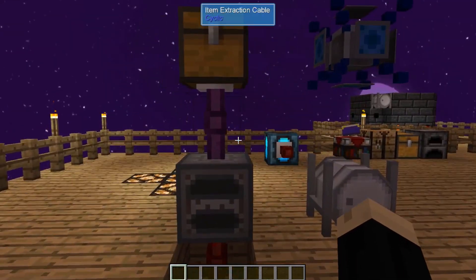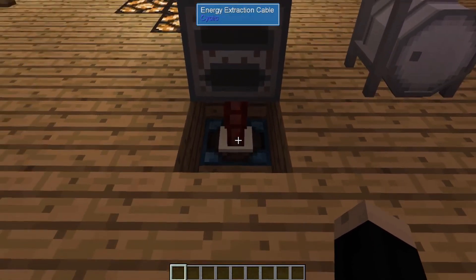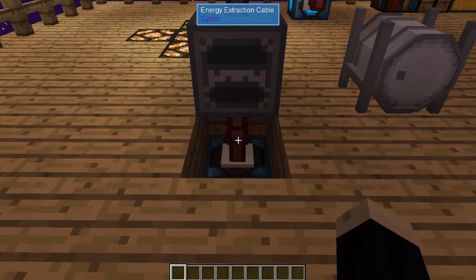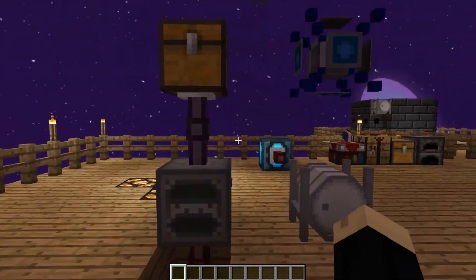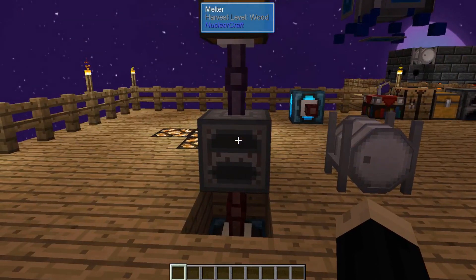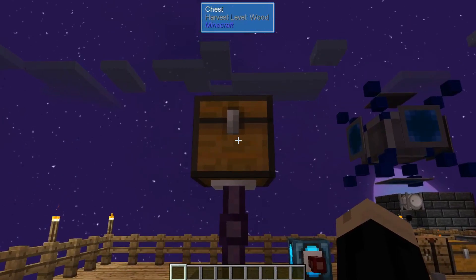We're also going to be doing a couple other things for our power source to run our melter. I'm using a battery and an energy extraction cable that is being powered by solar power, which I have over there. Now it's nighttime, but there's a lot of solar stored up. I'm also using chest and item extraction cables, so you can see I have those there already.